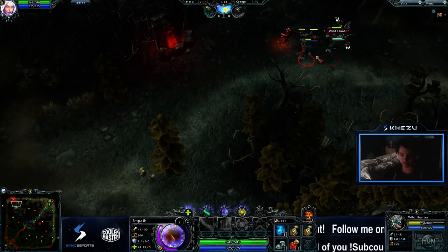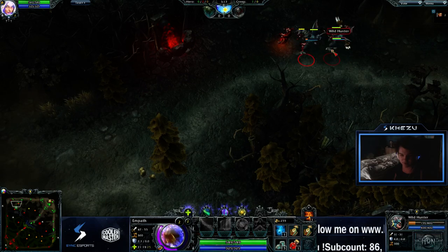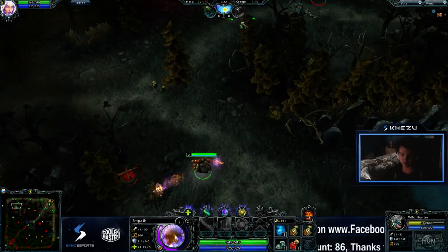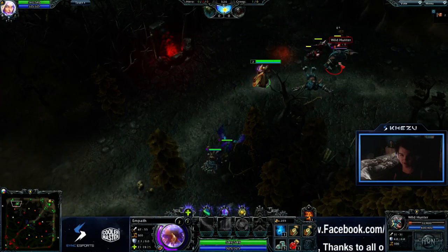And usually, I do this with around 800 HP left. So now they have a combined wave, but it has to be a full creep wave. So if they're missing an archer, I would say around 600 HP. Like now, I can pull this creep camp over.